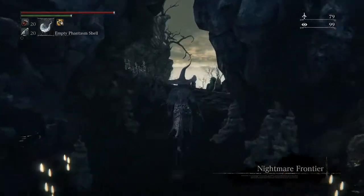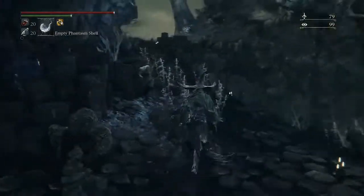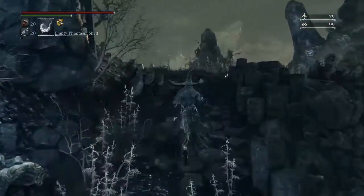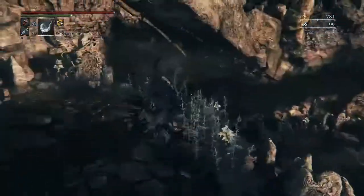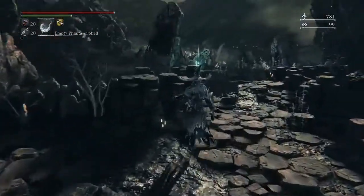Once you're there, make sure you get out of the cave and make a left, then just keep running straight until you find a small little bridge with a little crack on the left side where you can jump down into the pool of poison.